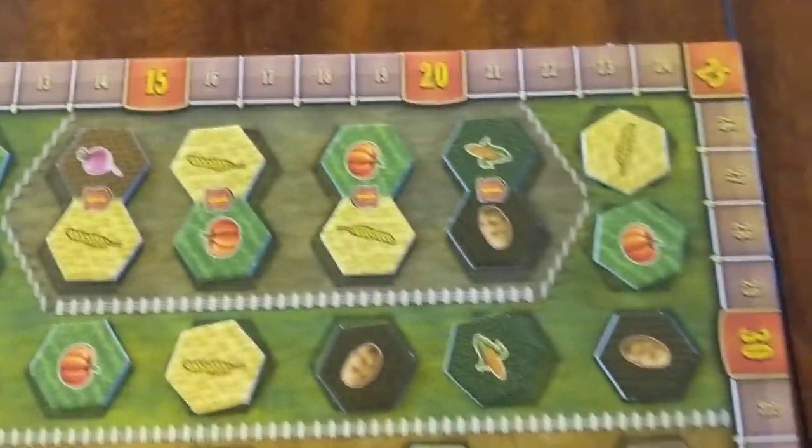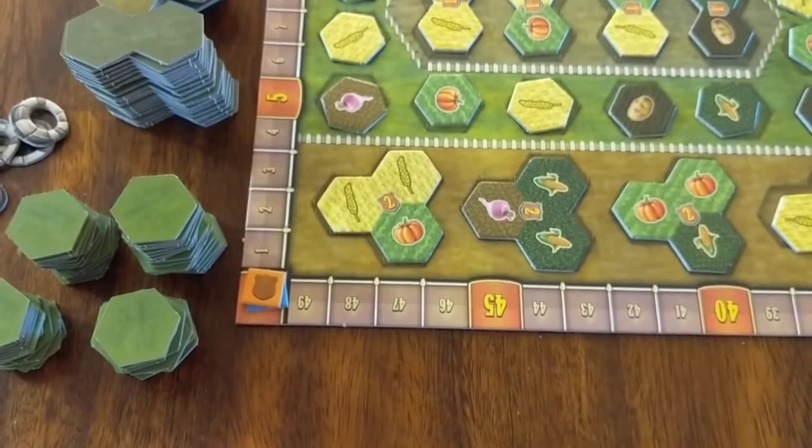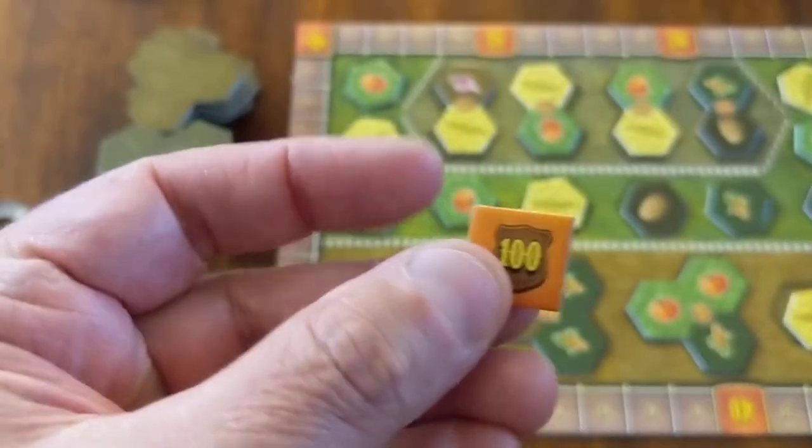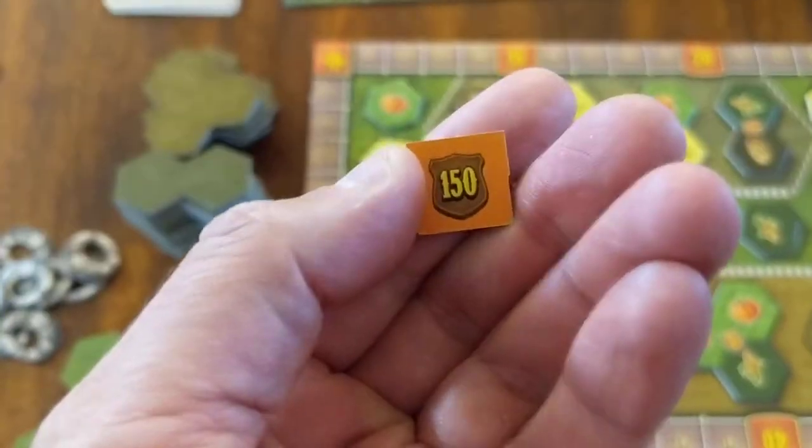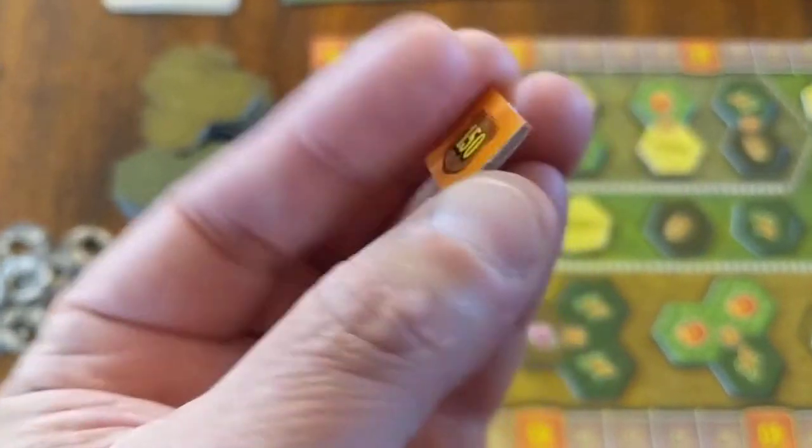Here's the score track. Because scores can get pretty high, they give you a little added token so that you can add 100 or 150 to your score.